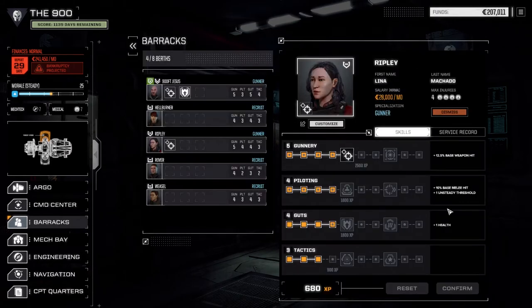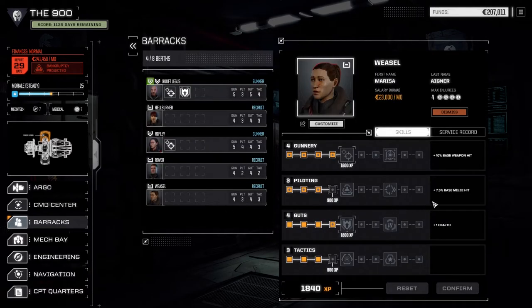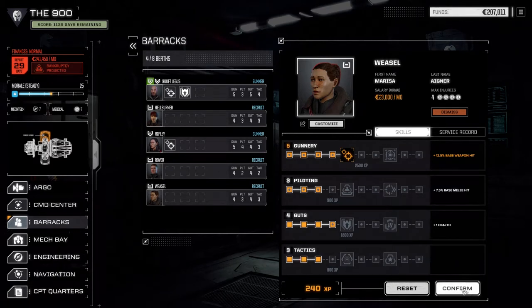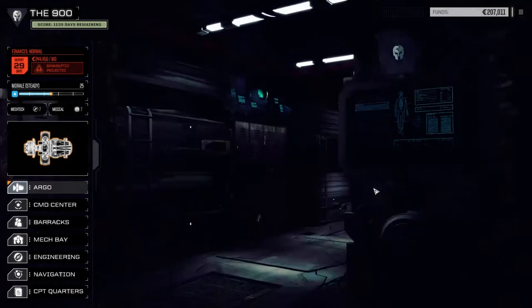For Hellburner, we're going to go with Guts — I really want to get that plus one health on her. Ripley we don't really have anything we can do. Rover, we can get plus one health on her as well, so let's confirm that. And Weasel now has a chance to pick up some gunnery skills, so probably multi-target again — let's confirm this training.